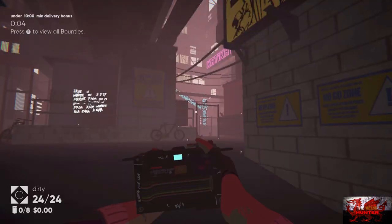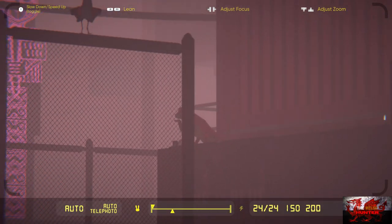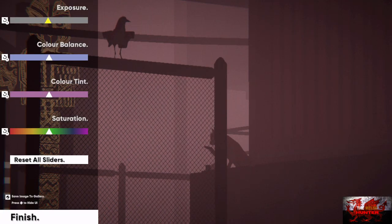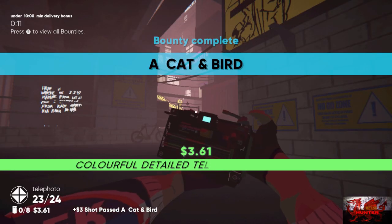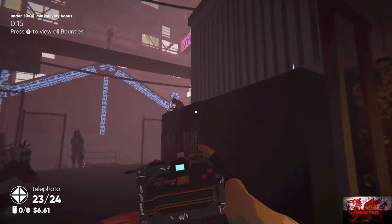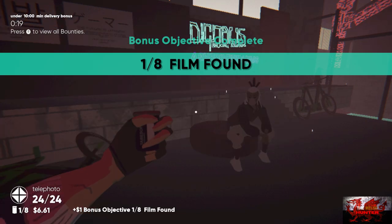We're going to take a picture immediately as we start — go into your telephoto lens and the cat and bird will be there: the bird just on the gate, the cat just to the right of it. Get that one out of the way. Every time you start a new level you have to turn photo mode off in the start menu. Go to where the cat is on the right and pick up the first out of eight films.